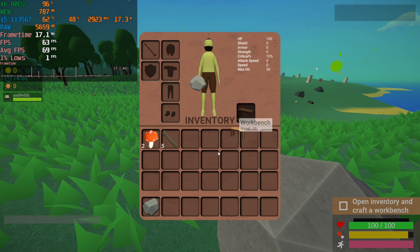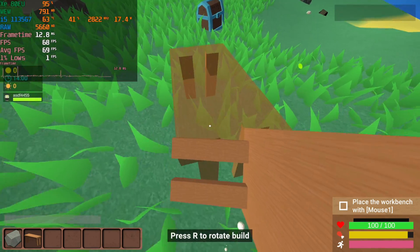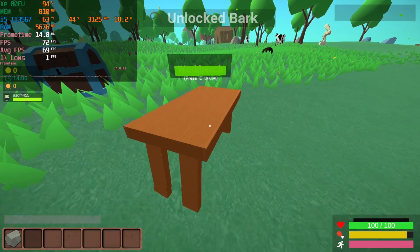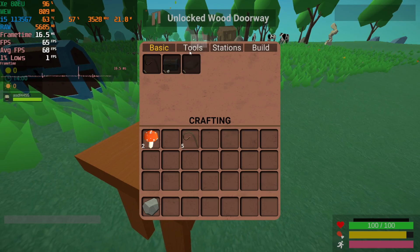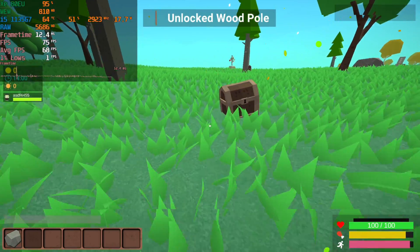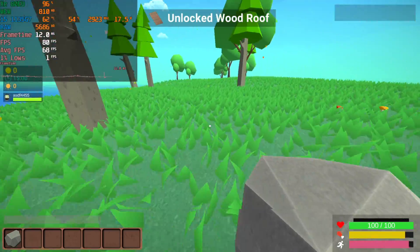Hey there guys, today we're going to be taking a look at MUC running on the 1135G7. This is at 1080p with the lowest possible settings, except for the textures which I left at high — and I think that was a mistake. Because you'll see that the performance is pretty good for the most part, but every once in a while there will be this stutter, this freeze that happens that is really super noticeable, and that's why the 1% lows are as low as they are.